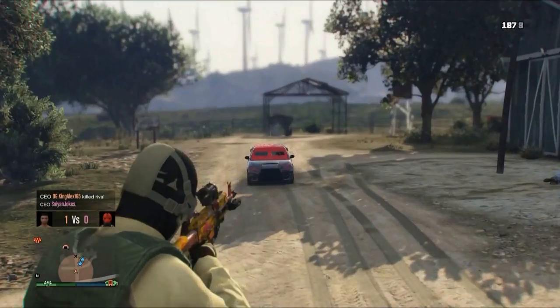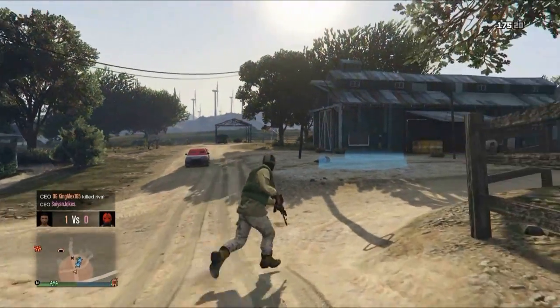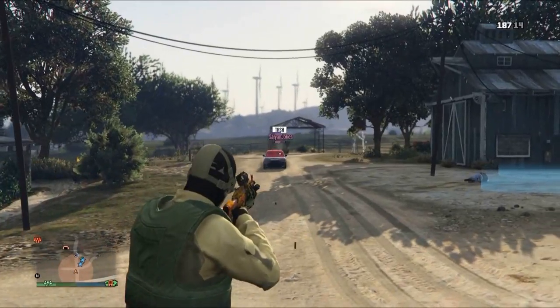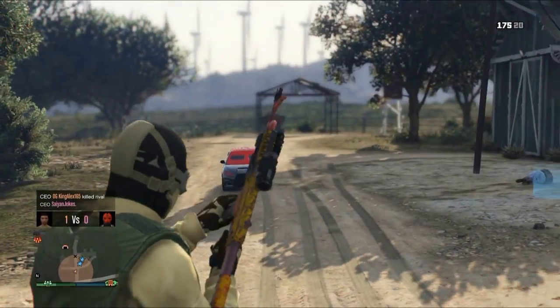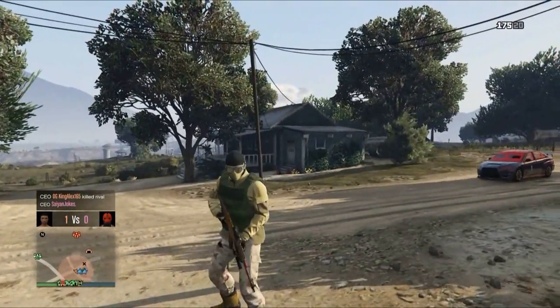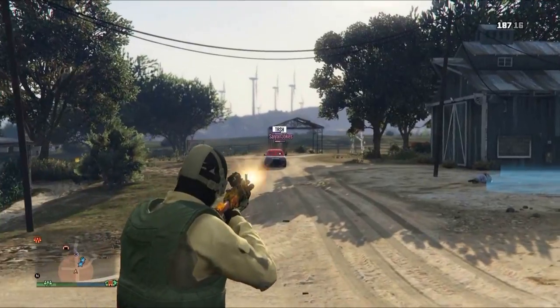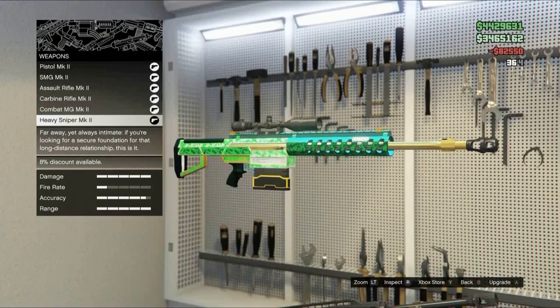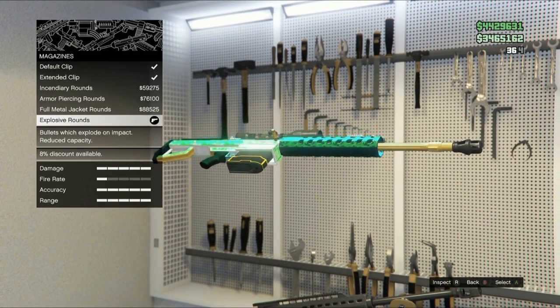Full metal jacket round: increases damage to vehicles and can penetrate bullet-resistant and bulletproof vehicle glass, with reduced capacity. If any vehicle has bulletproof glass, you can use this weapon to take down enemies inside that bulletproof car.